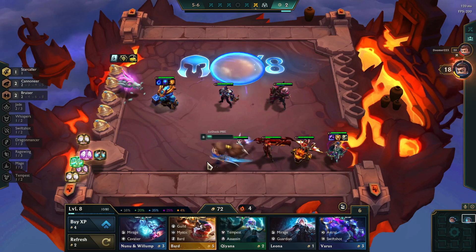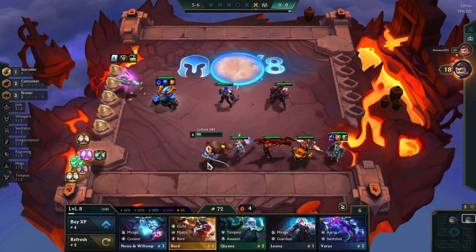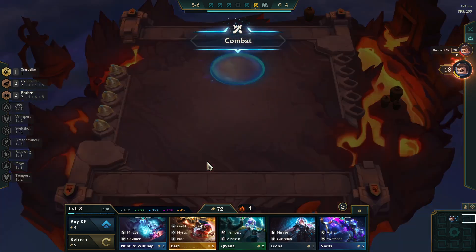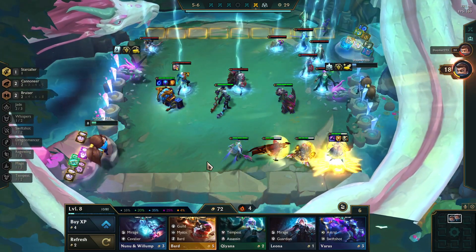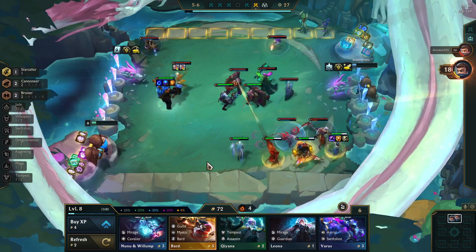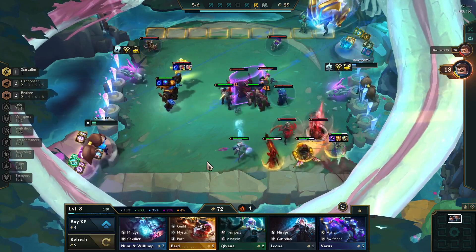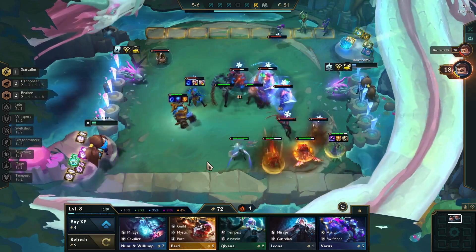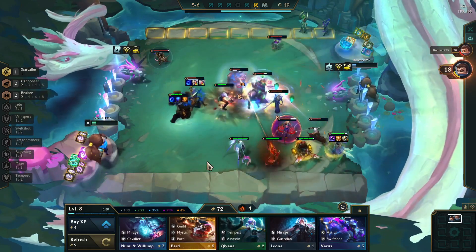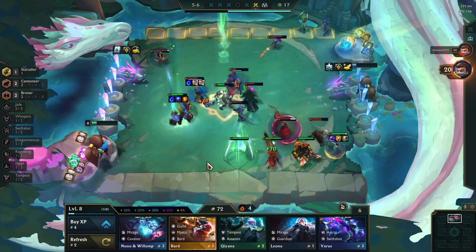The second way to mess with Ornn's ability is a lot cooler because all you have to do is bring in a Lee Sin. Lee Sin has an ability that allows him to kick away his target, and this can cause huge issues for Ornn because when he casts his ability and the ram is going towards him, Lee Sin can kick him out of the trajectory of the ram.